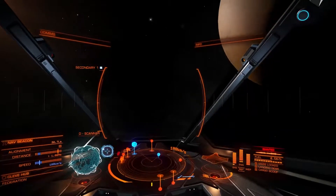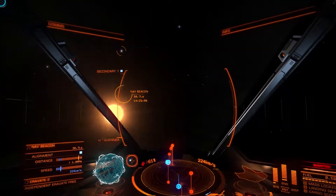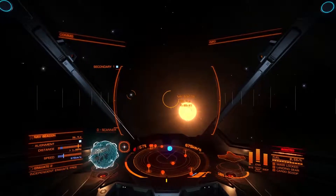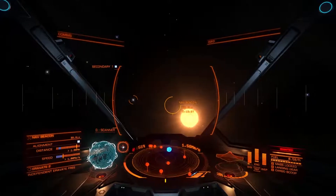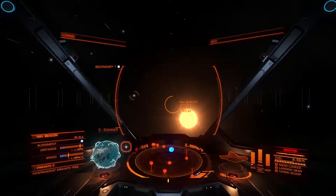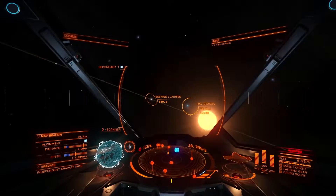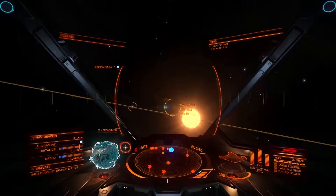Alright. So let's see here. We need to find where the nav — there's the nav beacon. Line up with the nav beacon and gun in. If you look on the left there where it's got the nav beacon targeted on the bottom, you can see it shows distance to nav beacon and then speed, and there's little blue areas. When you get close, you want both the speed and the distance to be in the blue areas.